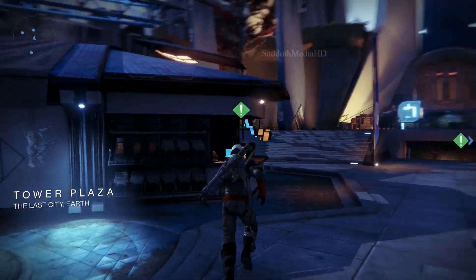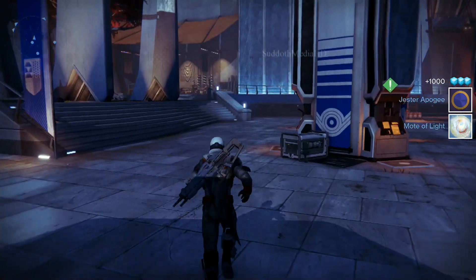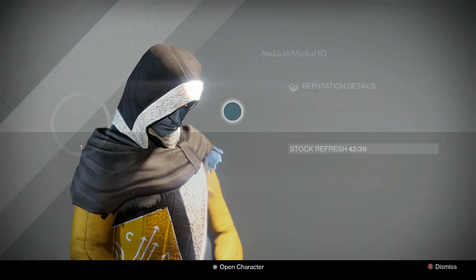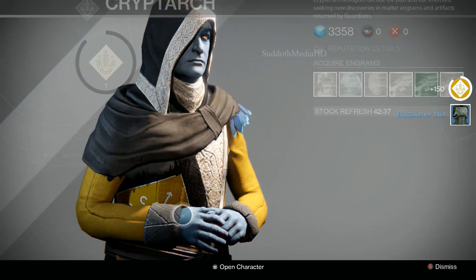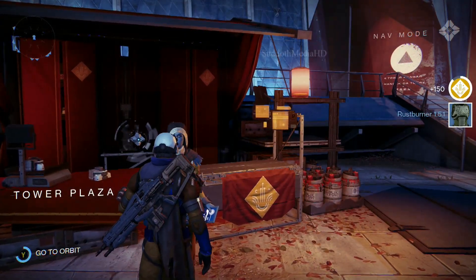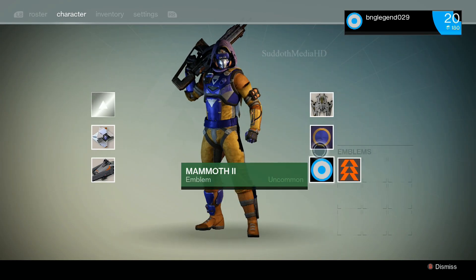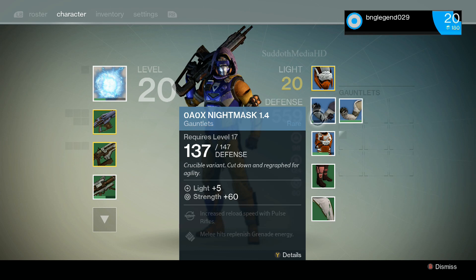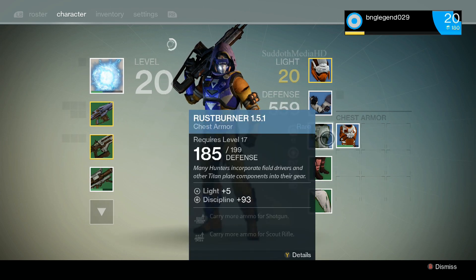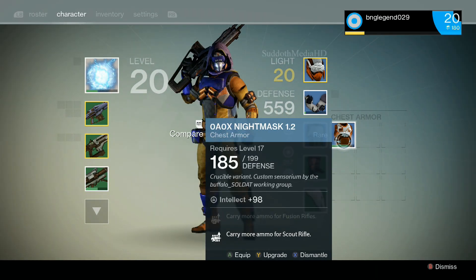Over here we talk to this lady — the postmaster. Look what I got: I got an armor shader and a Mode of Light for hitting level 20. I'll show you guys the armor shader here in just a second — it's pretty boss, it's purple. You can kind of see it right now, but there it is — purple armor shader, pretty awesome.